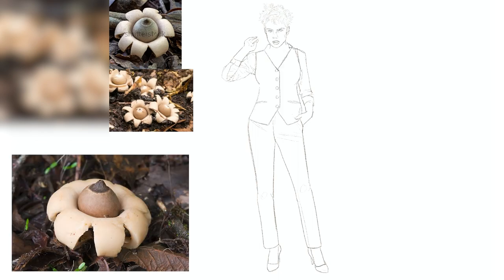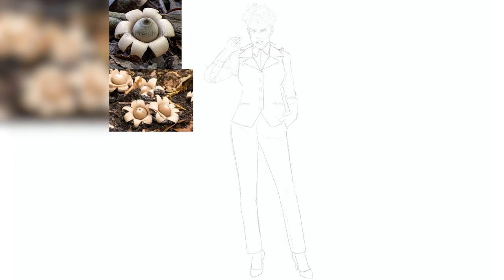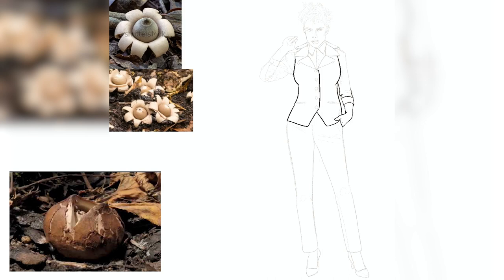Our first species is the Earth Star. This fungus can be found growing in most parts of Central and North Europe and North America. The Earth Star grows alone or in small groups on the ground of open woodlands. This mushroom begins with an egg stage — small white spheres that are partially or completely underground.